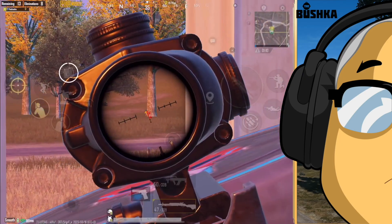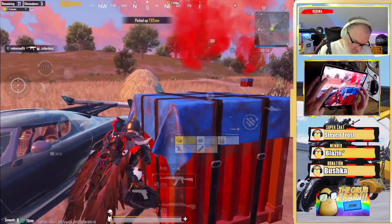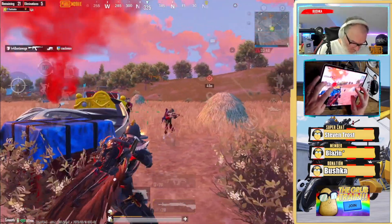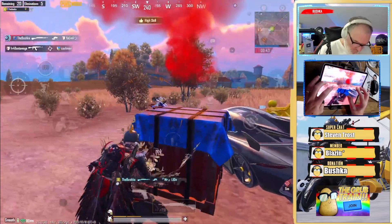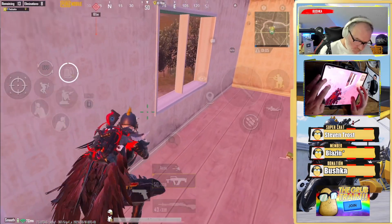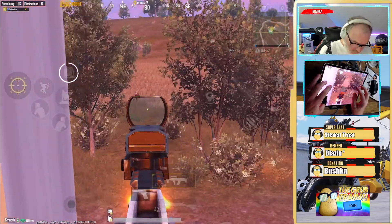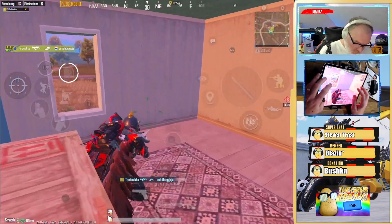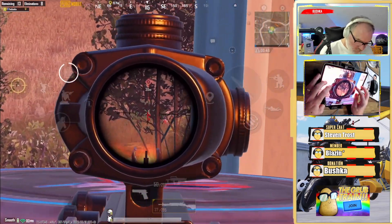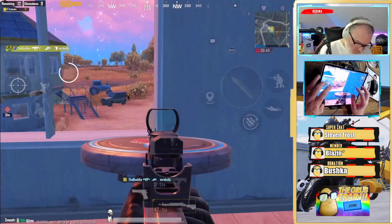Watch the DP28 on the switch as a CQC weapon — look at the hipfire and the damage output. You'll see arm and leg shots that drop people really, really quickly. That synergy is amazing now. You can run it with a Groza and a DP28 and it sits very nicely. Running the DP with a red dot, 4x, or 3x works well — my secret vice is running the DP with a 2x, and it seems to do really, really well.